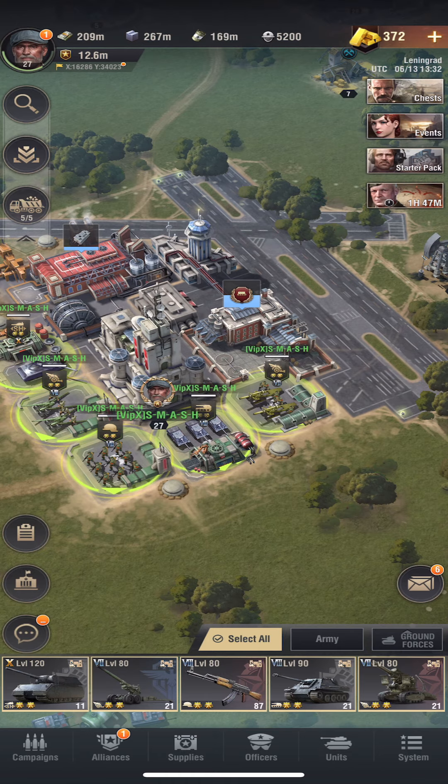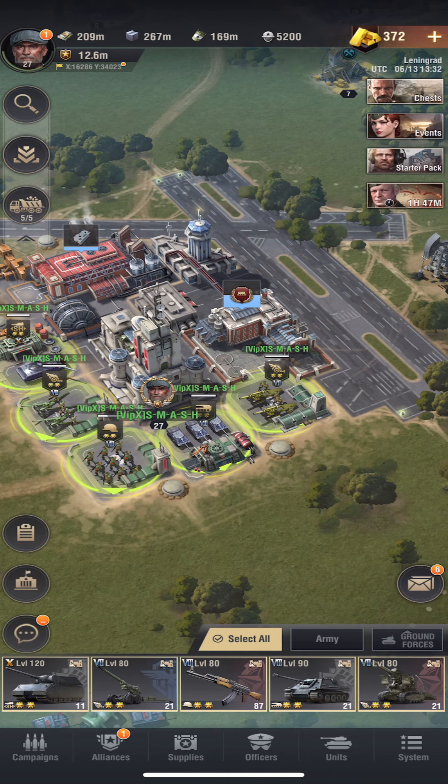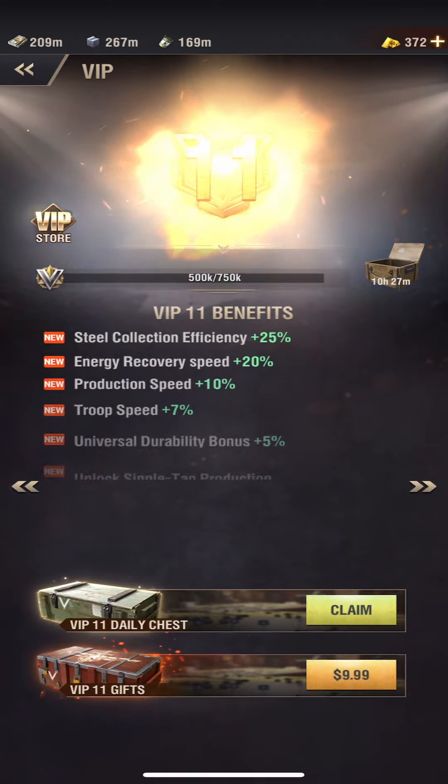Let's take a look at that durability real quick. That gave us 11k more durability — so appreciated. But this is what's most important: we need that energy regeneration. New rewards.